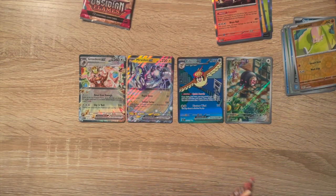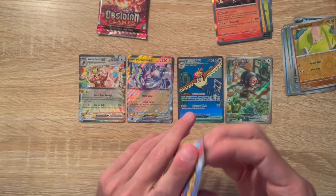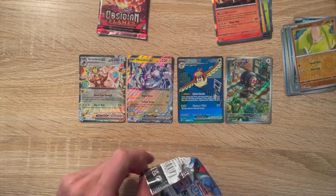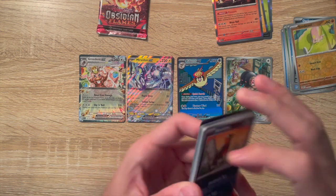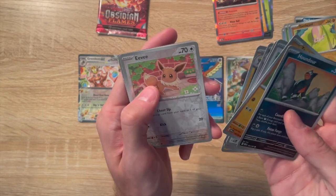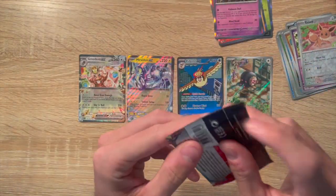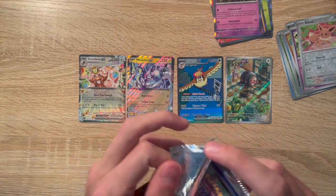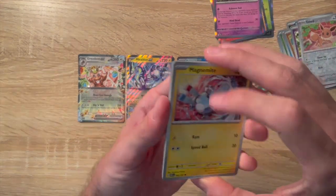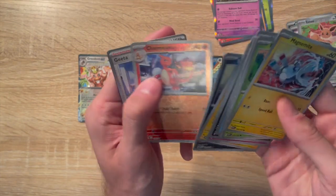Started off slow but we are ending hot. Last two packs — we're saving the Charizard pack for last, let's get Vivaroom out of here. Eevee, Eevee again, Clefairy, Claydol holo rare. All right, last pack — will we pull Charizard? Charmeleon, nice, Greta. And we did not pull Charizard.